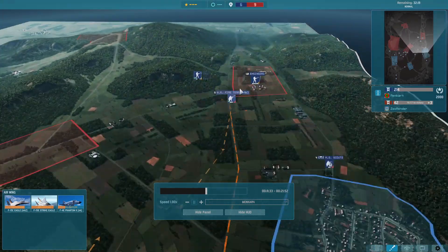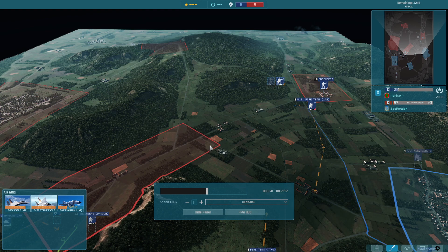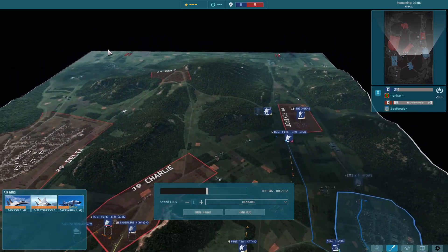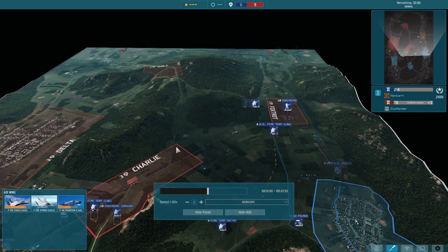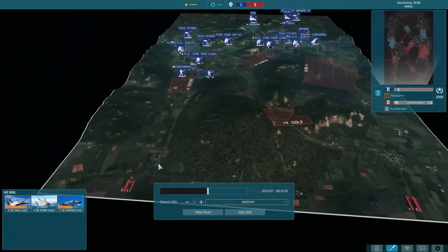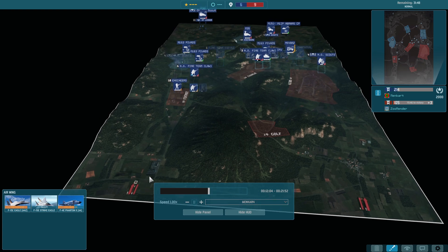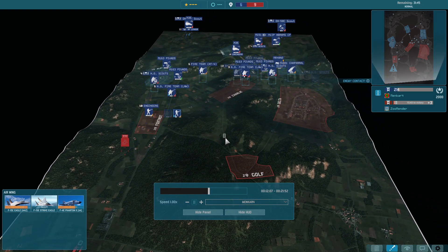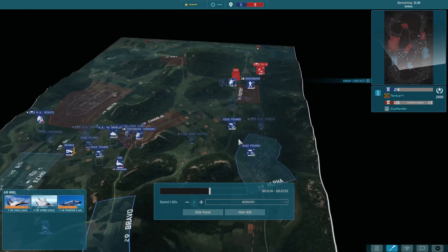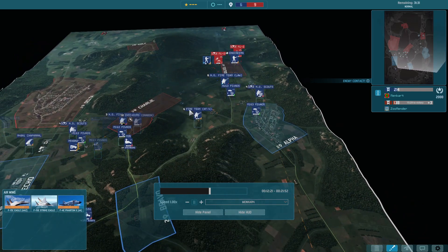That was the main idea - while I'm sitting here, he cannot actually get reinforcements around here except by a much longer route. Getting new units to the Charlie from his perspective, they would go from this side. The main idea was just to stop him from getting reinforcements to the Charlie, and then I would have a chance to push him out of the zone.